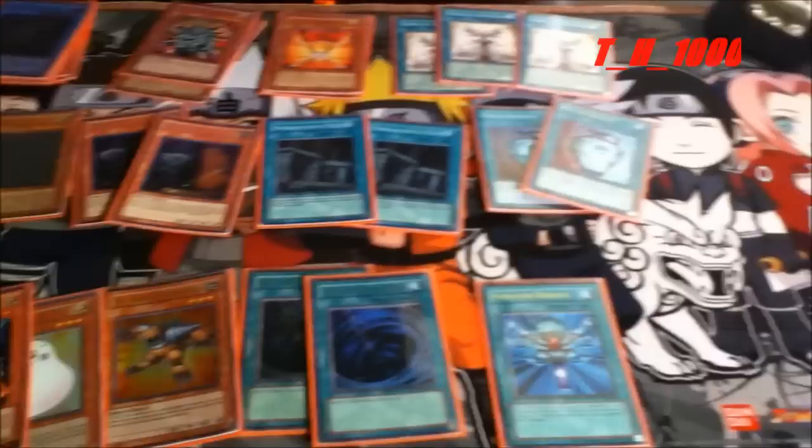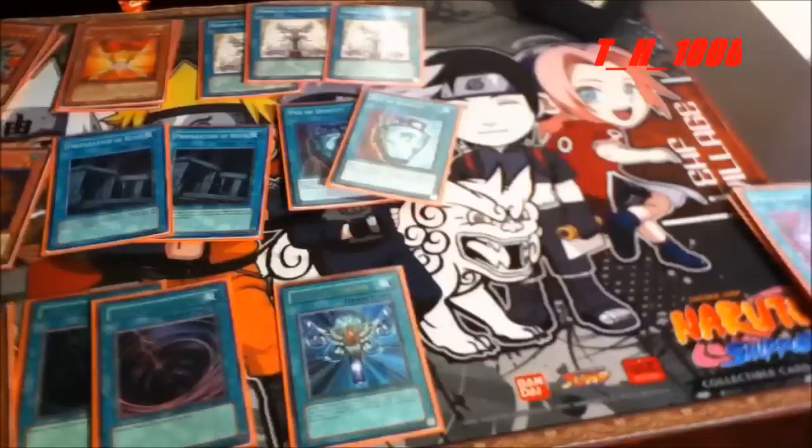Monster Reborn is a staple, of course — mandatory for your Herald of Perfection, helps a lot. You can use it for any good purpose, like taking your opponent's monsters from their grave. For instance, I've used it to get my Herald of Perfection out without wasting any fodder — when I remove Dawn of the Herald from play via its second effect, I can grab just the fairy I tributed for my Herald of Perfection, and it goes to the graveyard without much waste at all.